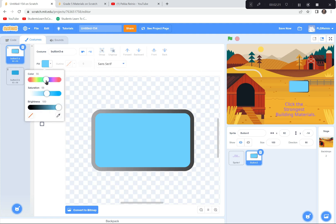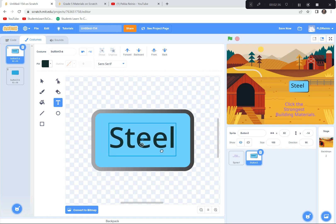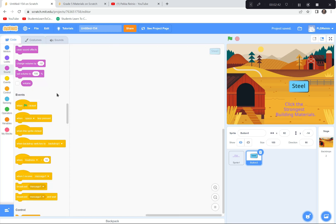Now I'm going to write the word 'Steel' on the button. I'll choose a dark color for the text so you can see it, then use the T for text and write 'Steel' inside. You can make the word bigger or smaller and move it until it lines up nicely. There's my button called Steel.